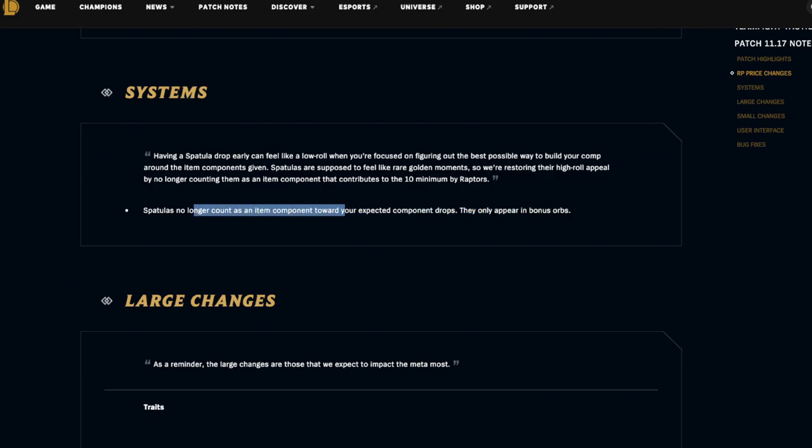For the system changes: spatulas no longer count as an item component towards your expected component drops — they only appear in bonus orbs. That's very interesting. I feel like this gives whoever gets the spatula a really big advantage, but we will see how this actually plays out in practice.